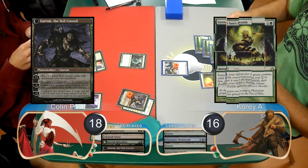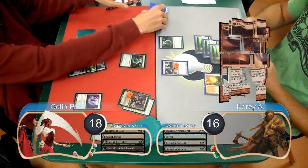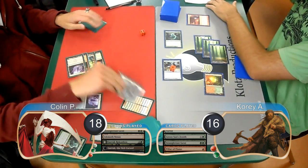Cory then played a Green Sun's Zenith for 2 on his turn to find himself a Strangleroot Geist. He used a Pillar of Flame to get rid of Collin's Geist, then attacked Garruk with one of his guys killing it, and sent his copy at Collin, dropping him to 15.